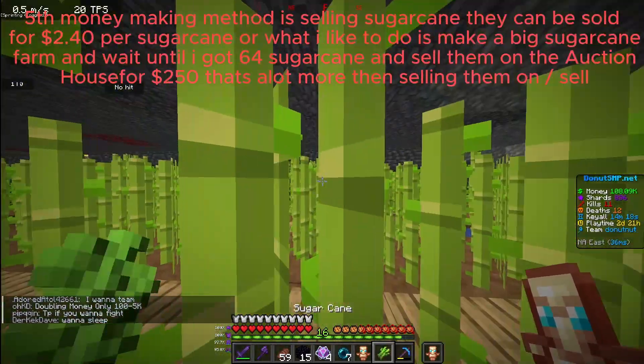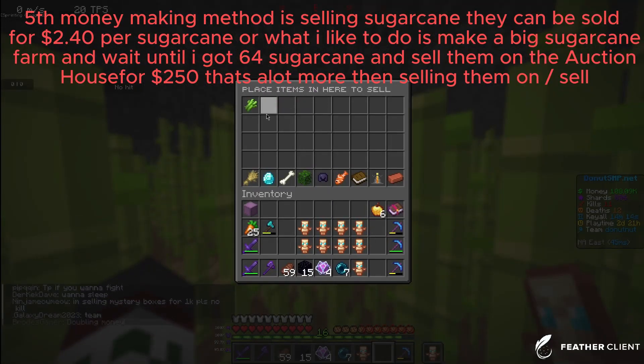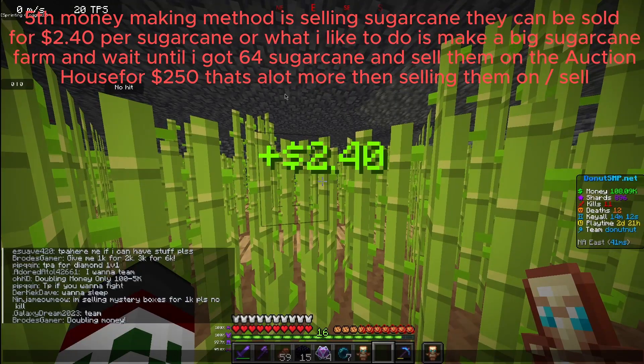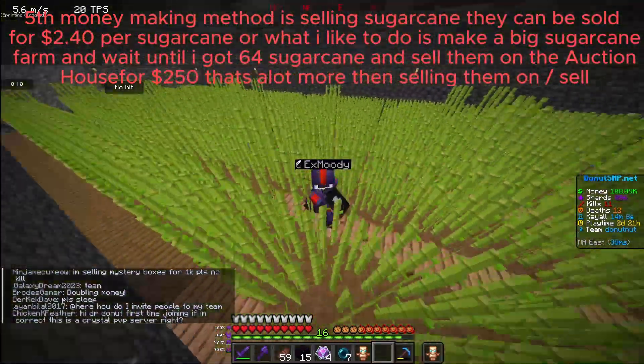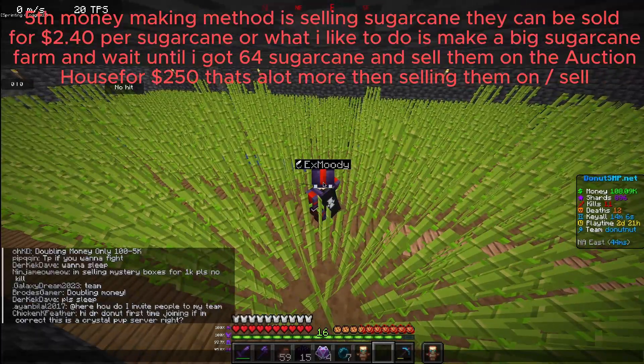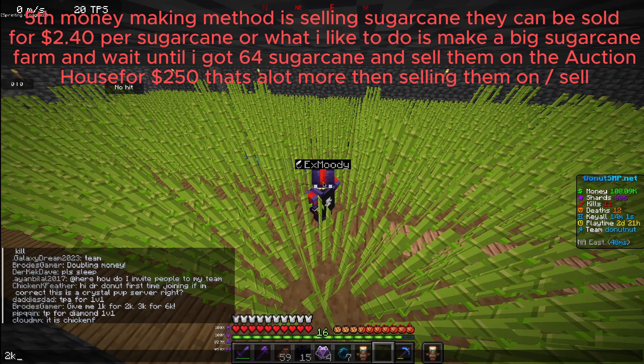The fifth money-making method is selling sugarcane. They can be sold for $2.40 per sugarcane, or what I like to do is make a big sugarcane farm and wait until I got $60 worth of sugarcane, and sell them on the auction house for $250 — that's a lot more than selling them on /sell.